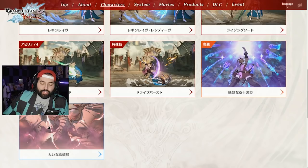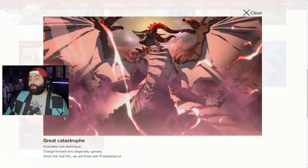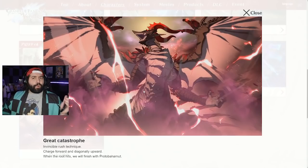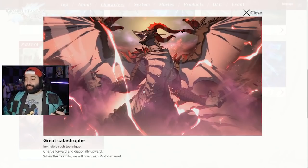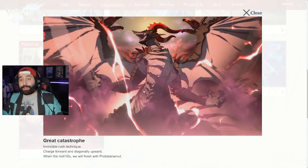Last but not least, her Super Skybound Art is called Skyfall. It's an advancing attack that goes slightly upward, in contrast to Gran's projectile super Skybound Art. If it connects properly, the attack finishes with Proto Bahamut. From the trailer we saw her falling from the sky reaching out for Lyria, so I'm wondering if her version will literally have them falling through the sky rather than staying on the ground like Gran's version. Either way, it's going to be really cool.